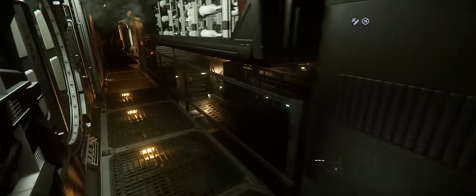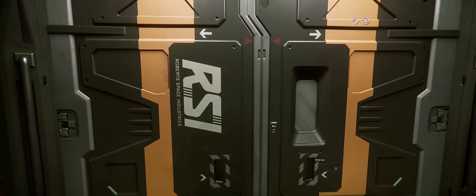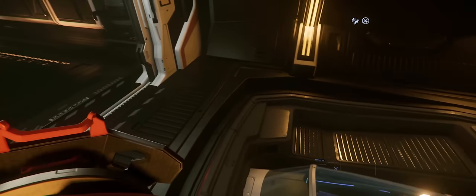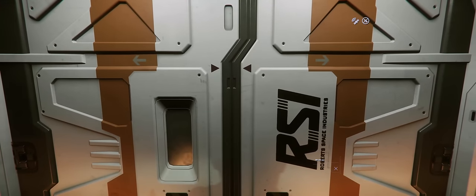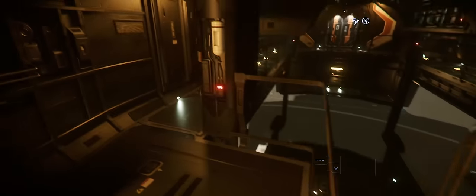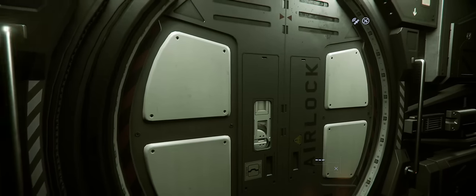Checking out the back first, we've got the cargo bay, which is plenty big enough for a couple of ground vehicles, and can also carry 96 SCU of cargo. Then if we carry on through to the back, past the engineering bay, you can access the Connie's dedicated snub fighter, a P-52 Merlin. The Constellations are fairly unique in this regard — I can't think of any other ship with an integrated snub like this. So taken in combination with the turrets, the Merlin can really help mitigate the poor manoeuvrability, meaning that if you have a full crew, it can dish out plenty of DPS.